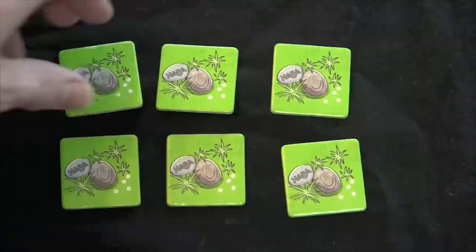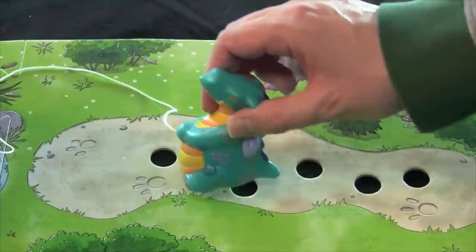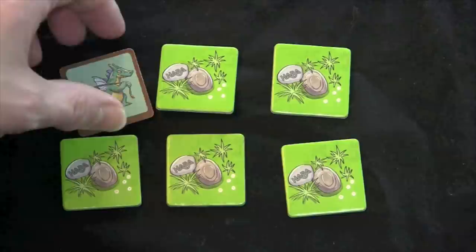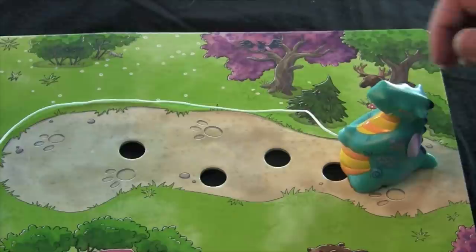There are dangerous tiles in the array as well. Reveal Terex the dragon, and Terex will move back one step on his path, reducing the amount of slack in the rope between him and his rock. In addition, the Terex tiles are not removed from the array, so the same tile could hit you twice if you're not careful. If you're unlucky enough to move Terex all the way to the end of his path, he simply stays there and future Terex tiles have no effect.